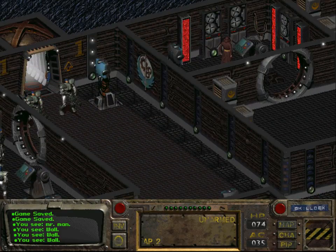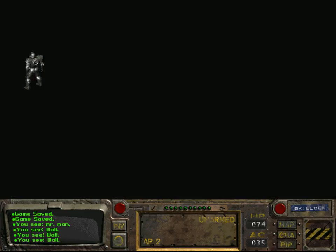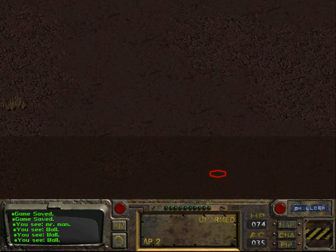We're also going to upgrade the plasma rifle, and then we're going to try to find the headquarters of the mutant army.